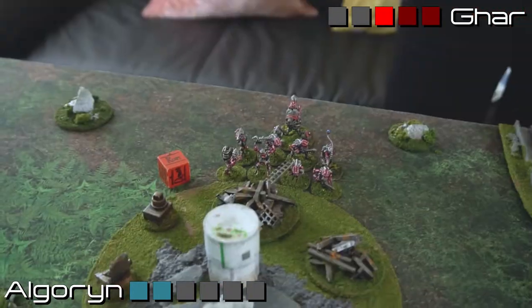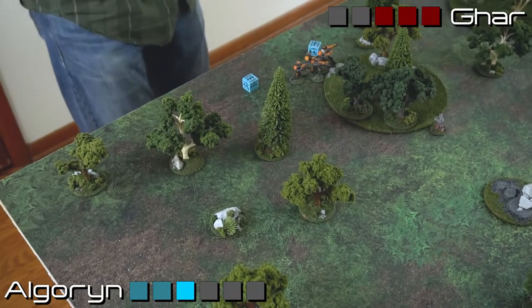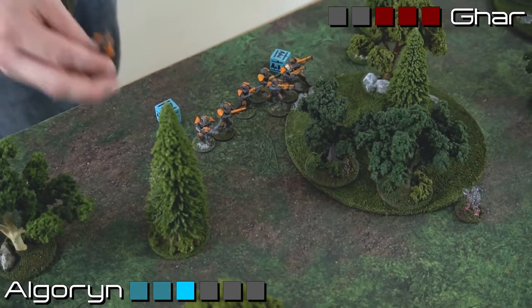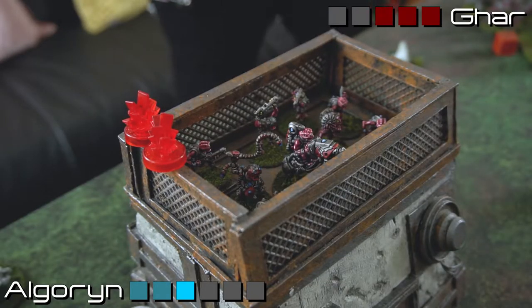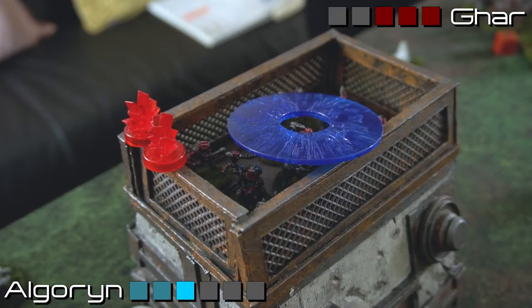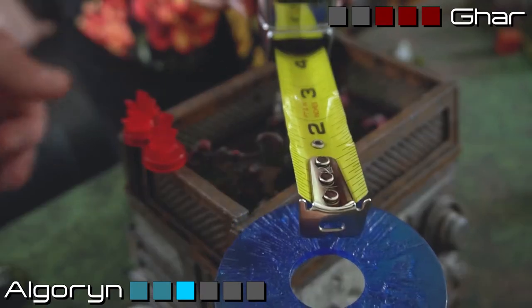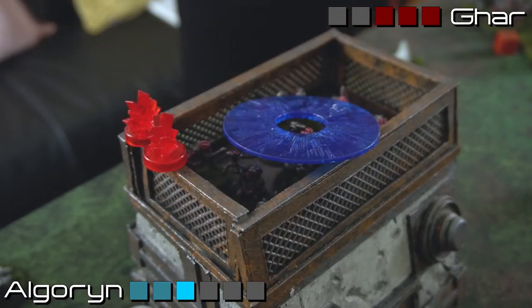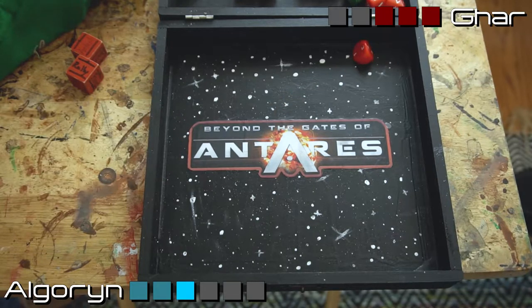More Algorin pour onto the field — mirroring the same order, coming out here with an advance order and firing everything up at those Shell Talk Sheep in the building. Only hitting on ones, I miss and deviate a full D10 inches — four inches this time. One of the four overhead shots lands: the Micro-X Launcher causes D3 Strike Value Zero hits, and it's three hits today. The building armor is only four — but Strike Value Zero means no special bonuses. Two dice saved, two casualties.